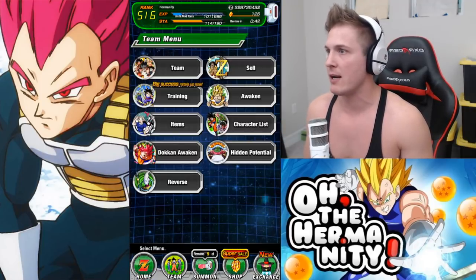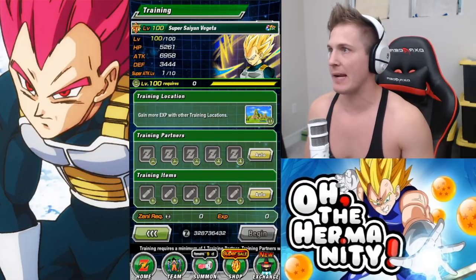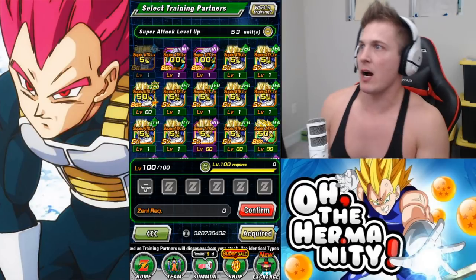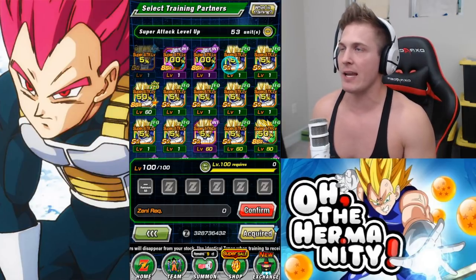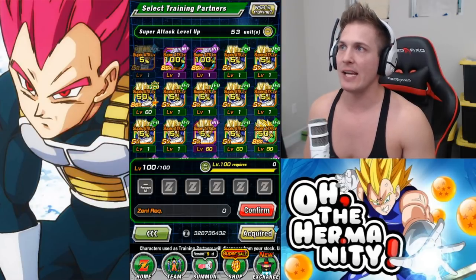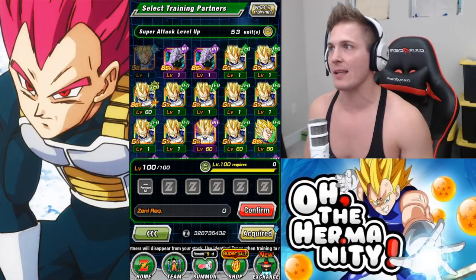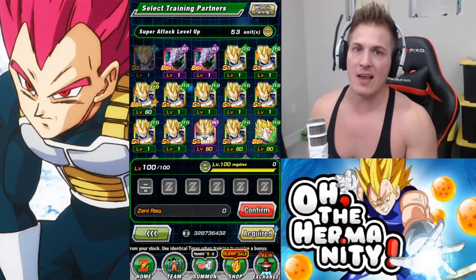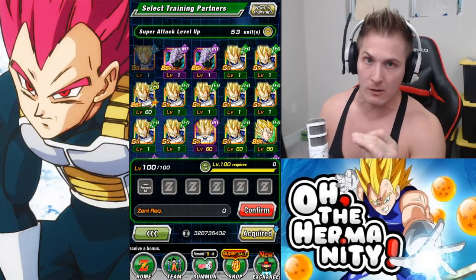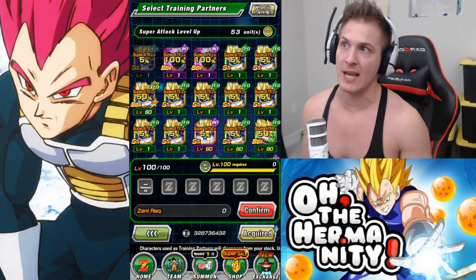Let's go to our training screen and select Vegeta. If we click on training partners you'll instantly see what's going on. You've got Inherited Honor Super Saiyan Vegeta — at the SR level he's a 5% chance, but when you get him to the SSR level he becomes 50%. And then any other SSR Super Saiyan Vegeta that you pull, if it can be UR, will become a 100% chance.